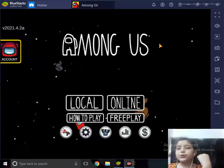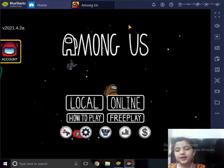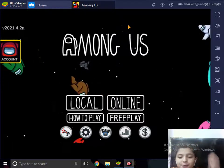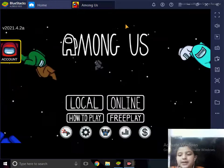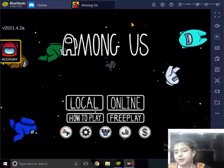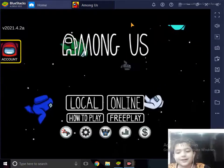The Crewmates have to finish all of their tasks before the Imposter kills them. Even if the Imposter kills you and you become a ghost, you can still complete your tasks and help win the game. The Imposter has to kill every single one of the Crewmates and hide the secret that they're the Imposter.